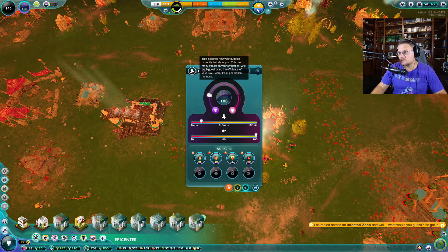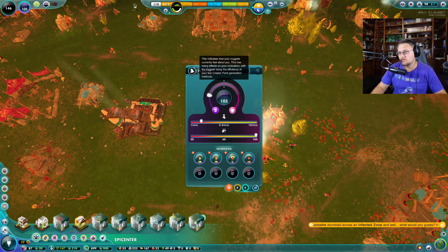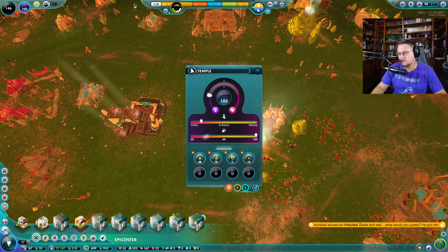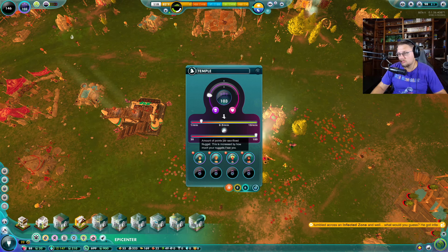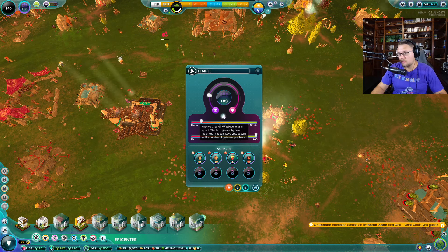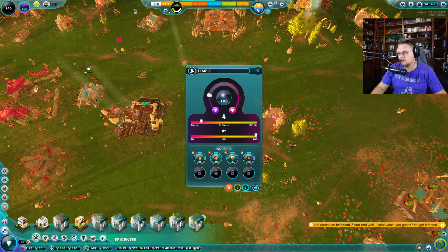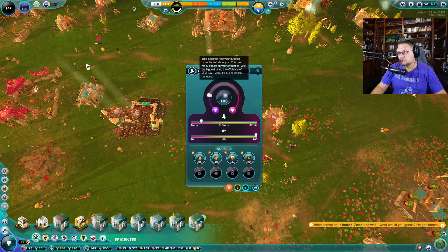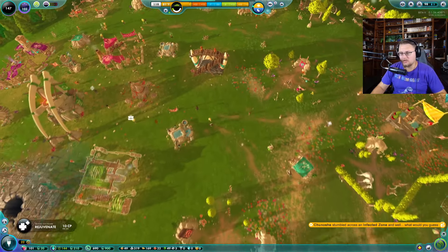This indicates how the nuggets are currently feeling about me — it affects the civilization, the biggest being efficiency and creator point generation. How do I get them happier? I wonder how I make them happier. Let me look at my powers — protective dome, kickstart, meteor strike, give the love, bless the ground that they live on.